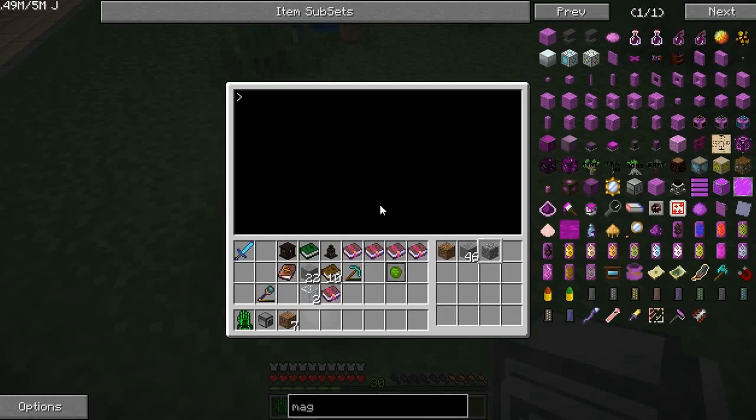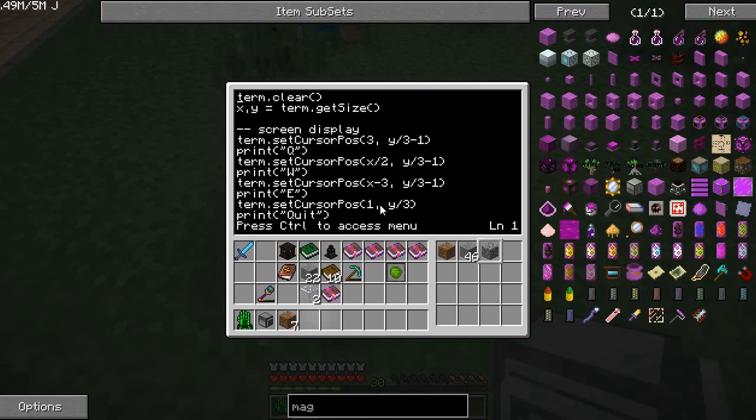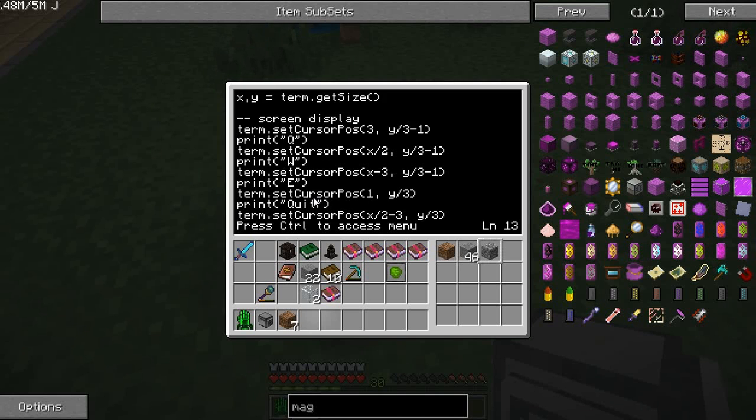Very quickly getting into the code here — let's go edit startup. Here at the top we've just got this screen display stuff. With term.getSize we gain the size of the monitor, and then we're just setting the positions to write Q, W, E. It's just that display screen that you saw at the beginning. That's pretty easy.